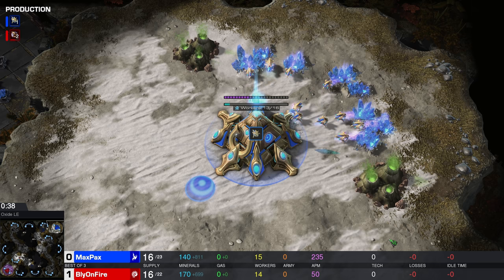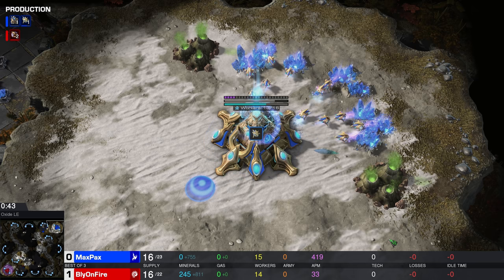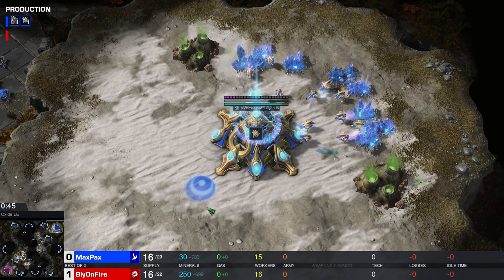Death by a thousand cuts — I think that's the best way to describe that first game, right? Bly did a little bit of everything: a 12-Pool, then a Hatchery inside the wall-off, then Roaches and Ravagers and Queens, and obviously Swarm Hosts and Zergling run-bys and Roach run-bys, and then into Corruptors and Vipers and Infestors and even had Ultralisks coming. I'm not sure exactly how many hands the man has, but a lot of those units do require a separate control group. That was awesome. Well done right there. Valiant effort as well by Maxpex, holding on for such a long time. It did feel like Bly was in the driver's seat of that game for a very long time.